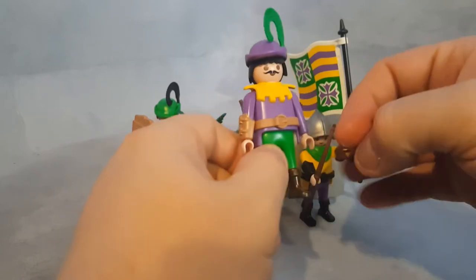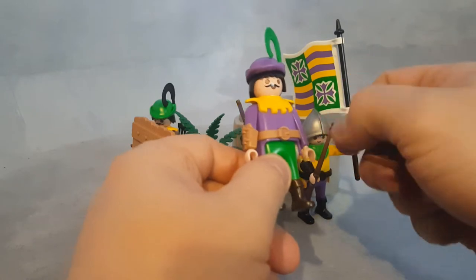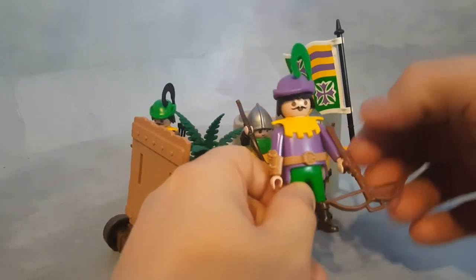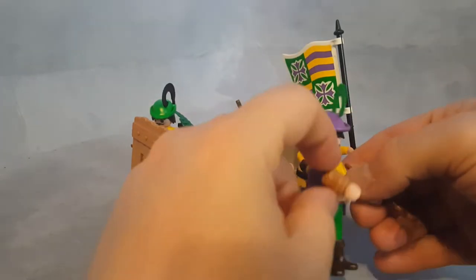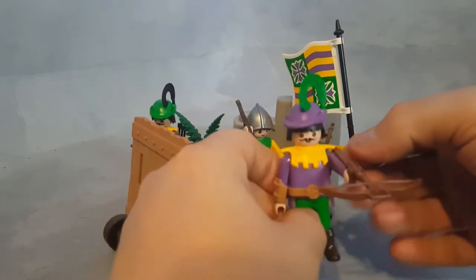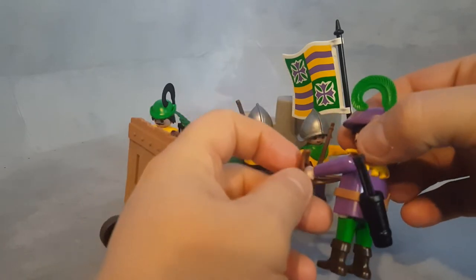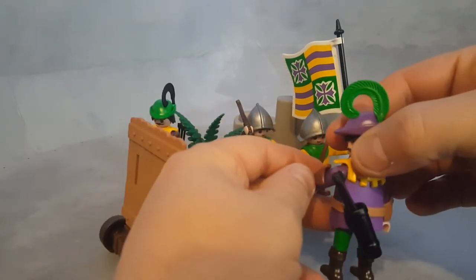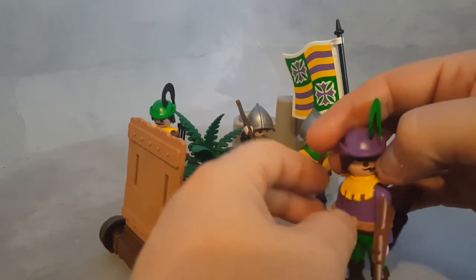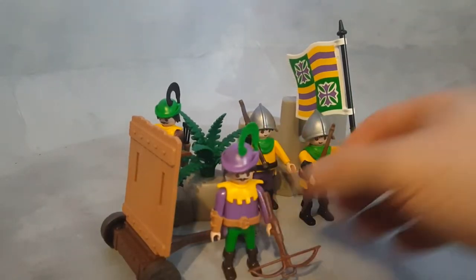The arrowed guys — the crossbow and bow-and-arrow guys — have protection on their wrists because that hand will be pulling arrows from the quiver and putting them onto the bow, so that hand is going to be moving a lot and needs protection. The other hand doesn't have that because the crossbow takes the perfect space and position into the arm, so it cannot have a bracelet in that area.